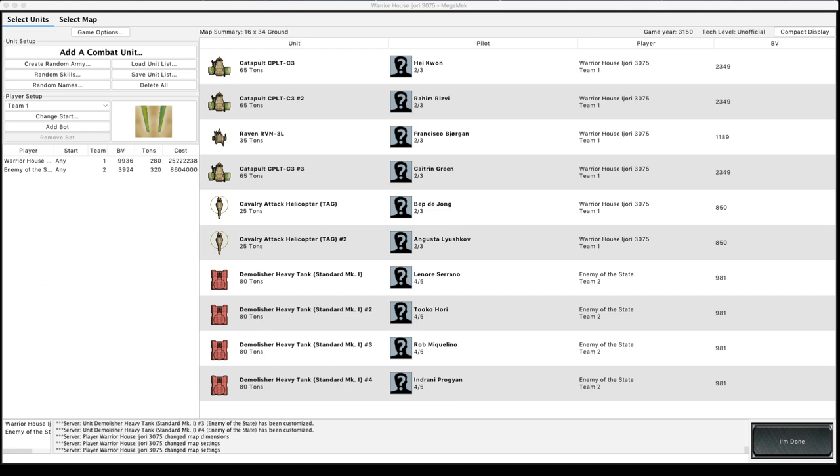Hello and welcome to another Strategos Battletech tutorial. Today we're going to be looking at Arrow 4 homing missiles, a really popular topic — a lot of people asking how Arrow 4 homing missiles work. We're going to have a look at how they work in the tabletop game and we're going to be using MegaMech to show how that works.